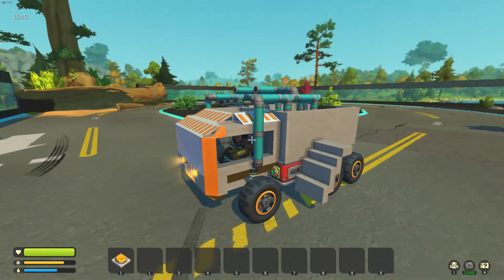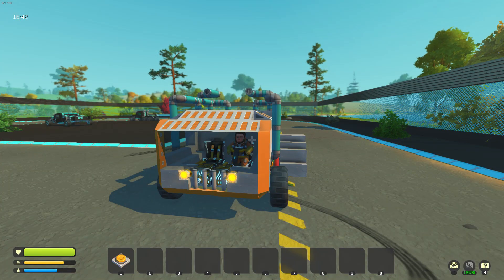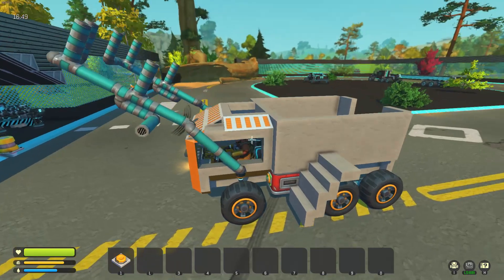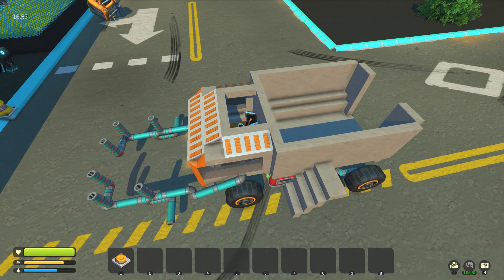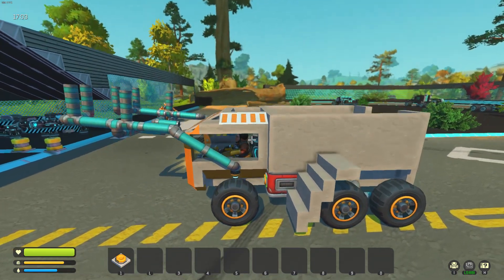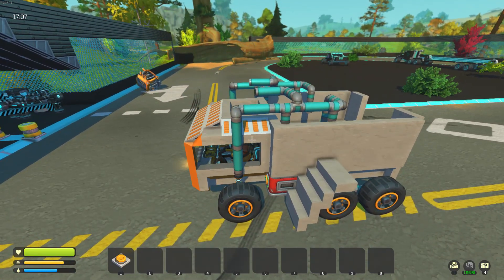I've got the first prototype here. So when we push the button it is a little slow, but that's because I don't want to throw the caged man away. It'll come down, should try and scoop it up, and then it should lift it up and push it and toss it into the back. I hope.